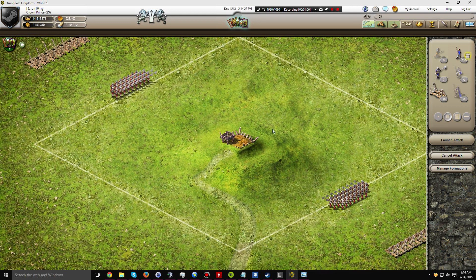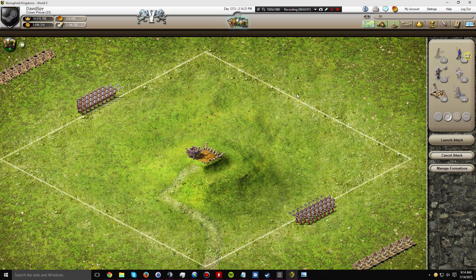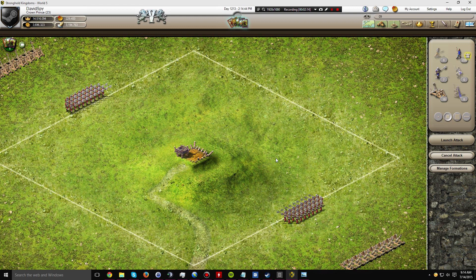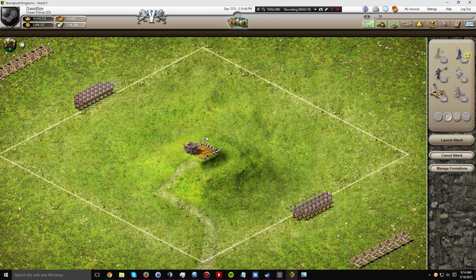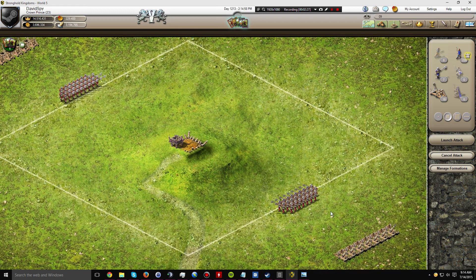I don't attack from the front or back — I've tried them and in general the front is better protected. I prefer drawing the fire away from the keep, meaning the archers around the keep fire in different directions rather than being able to concentrate on one side. There is a disadvantage in that all the archers will be firing, but I really haven't had any failures with this attack so far and I'm quite content with it.